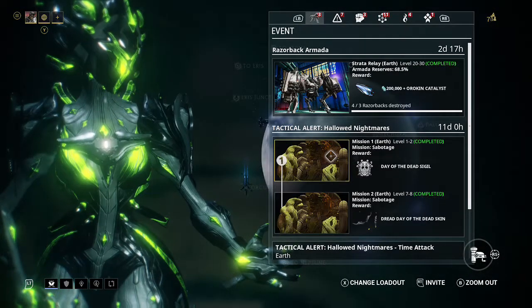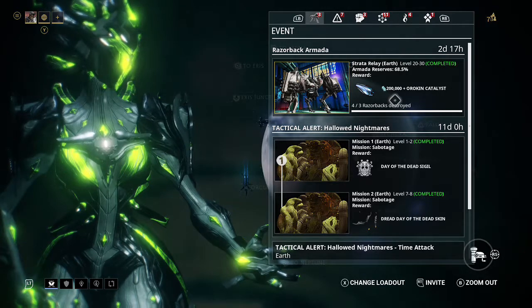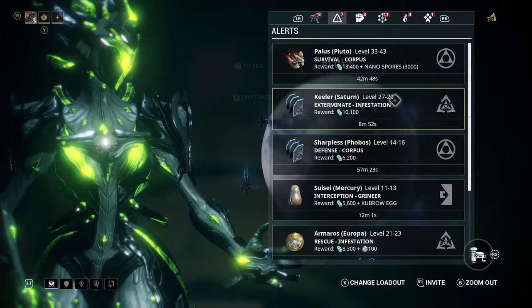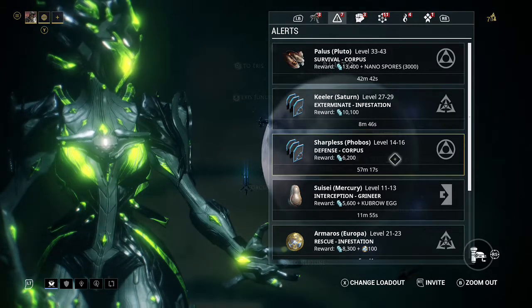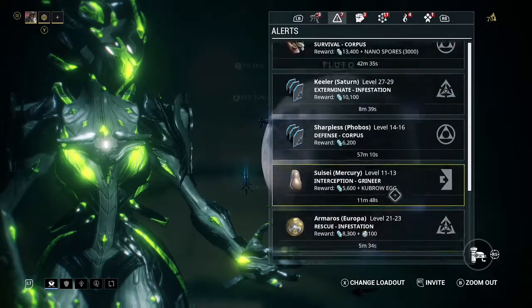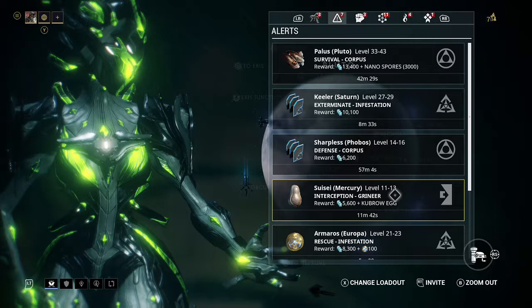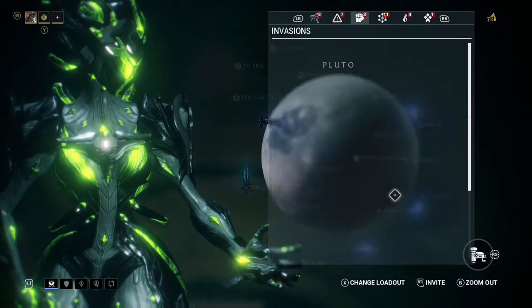You've got a Halloween event — definitely recommend getting that done. Razorback, definitely recommend getting involved in that; you can get a couple of interesting items. Your alerts are great. They definitely give you a chance to get items that are either going to be very difficult for low levels to get, or maybe you just don't want to farm for them. But there are particular items that appear only in alert missions — specifically Vauban. The single non-primed version only comes from alerts, so his parts will only spawn here; you've got to keep your eye on it.